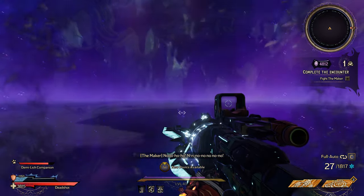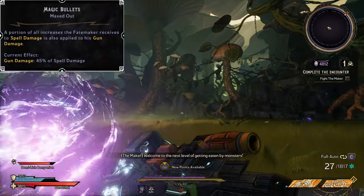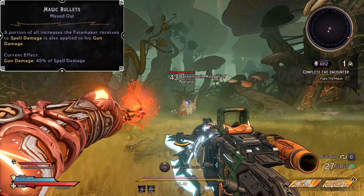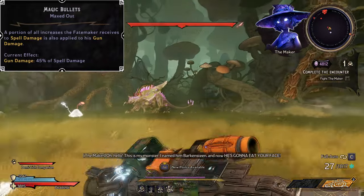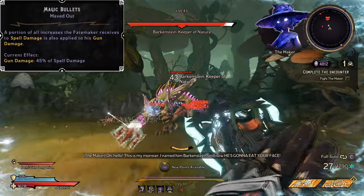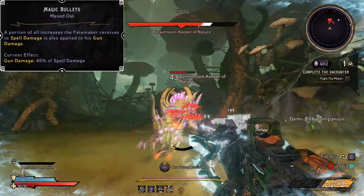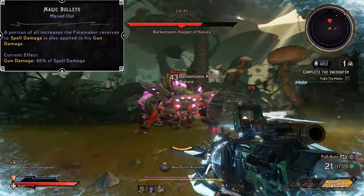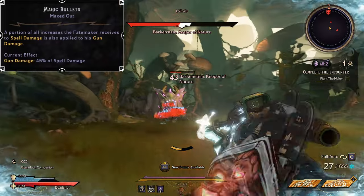Looking at other nice synergies, we have Magic Bullets, which means every time we get bonus damage to our spells it also applies to our gun damage — a nice 45% of that shared from spells into guns. With Spellweaving as standard we see 50%, so 45% of that feeds back into our guns. But with High Threadcount we see 80%, and 45% of that goes into our gun damage as well.